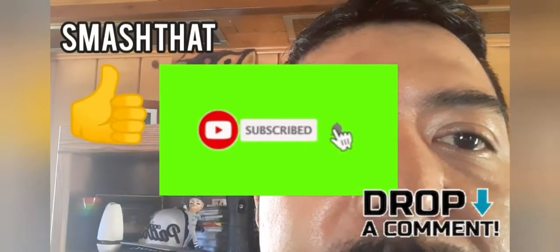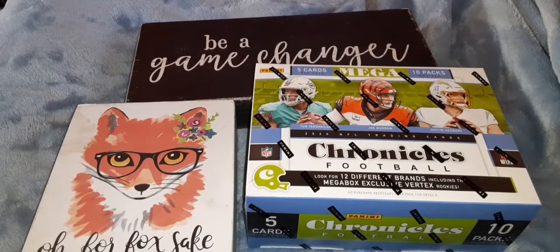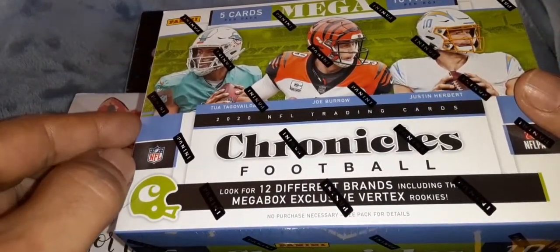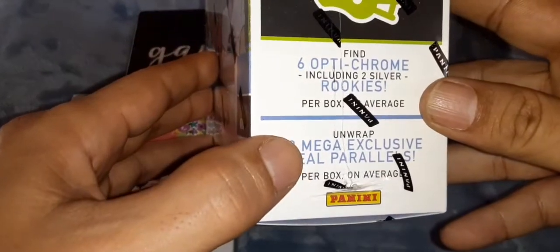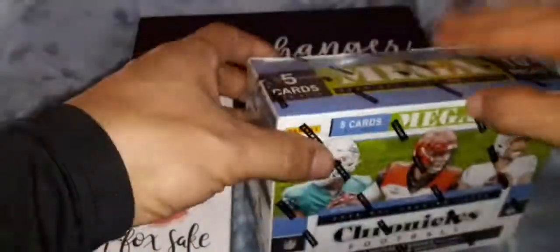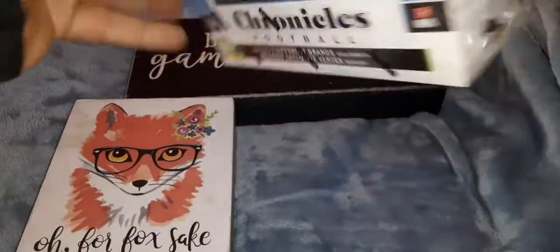Before we get into today's video, here is your chance - like, subscribe, drop a comment, let us know how you think we're doing and what else you would like to see. We are back. Ten packs per box, five cards per pack. These three guys on the cover: Tua, Joe Burrow, Justin Herbert. Twelve different brands, including Mega Box exclusive Vertex Rookies. We got six OptiChrome, two Silver Rookies, and ten Teal Parallels per box on average.